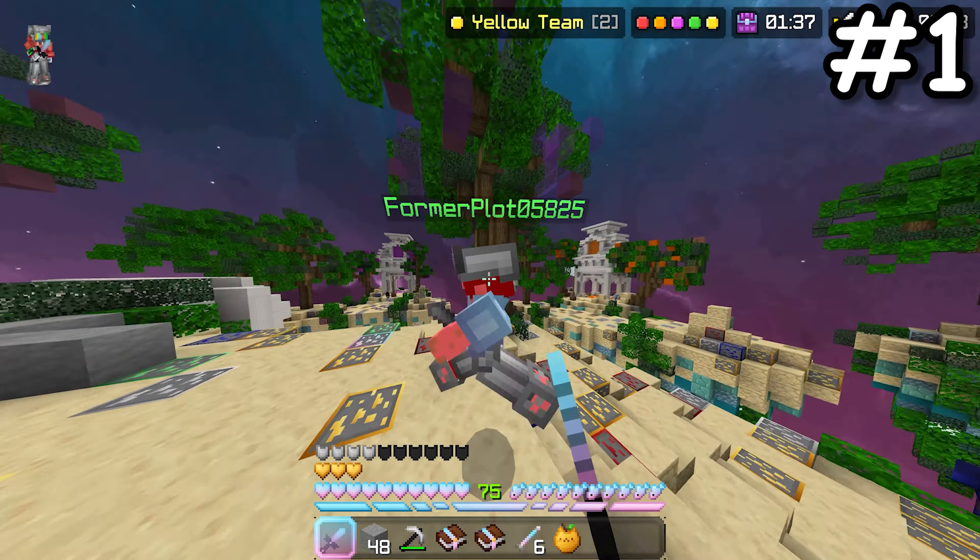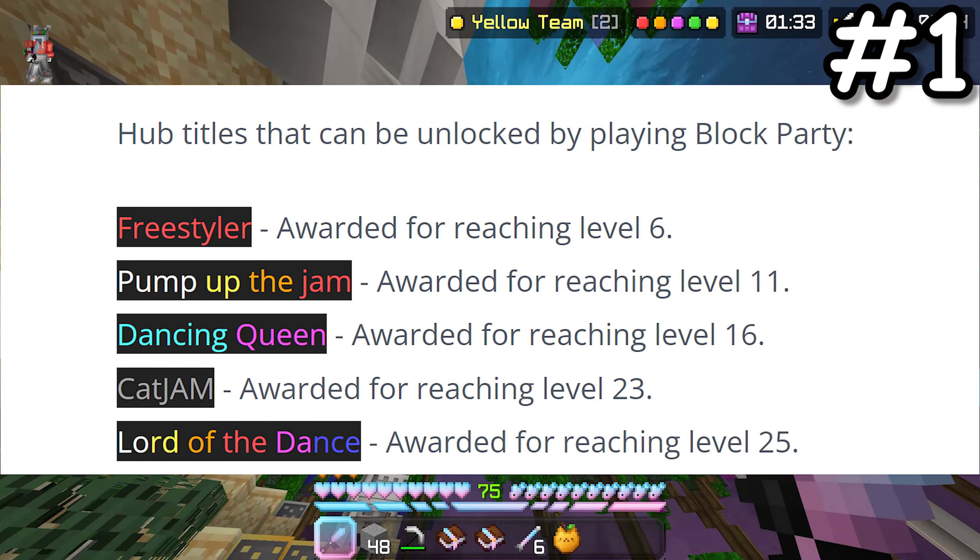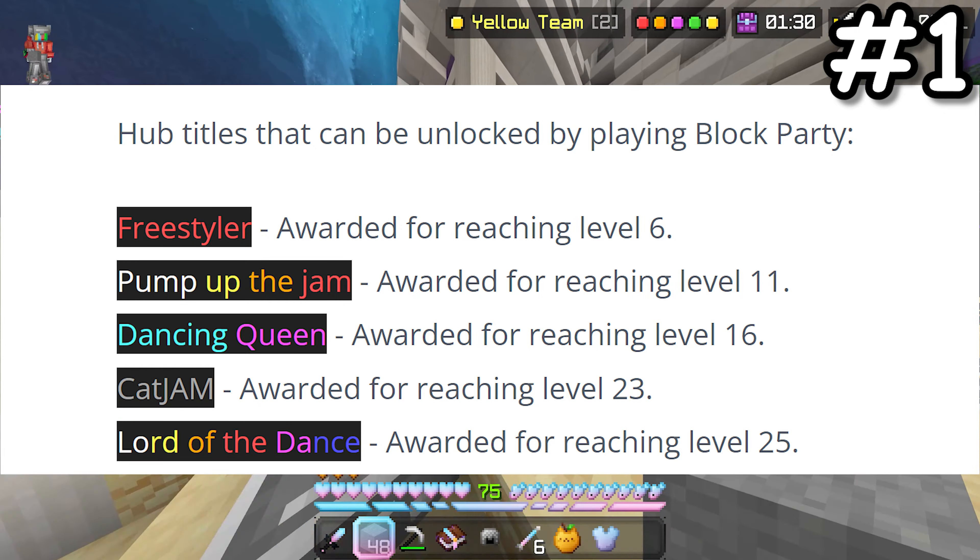Now on to the hub titles: Freestyler, Pump Up the Jam, Dancing Queen, Cat Jam, and last but not least, Lord of the Dance.